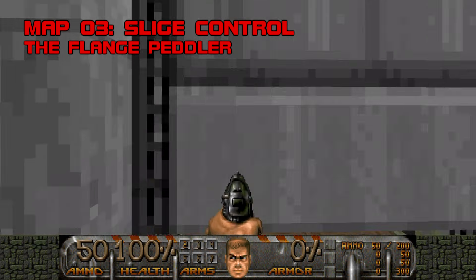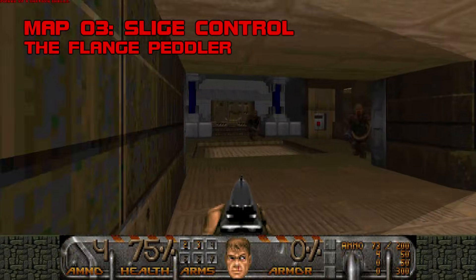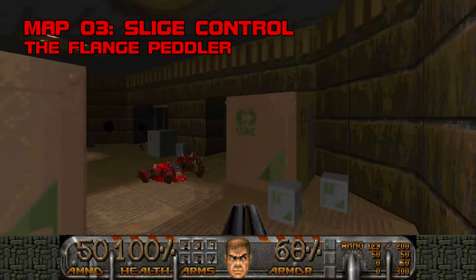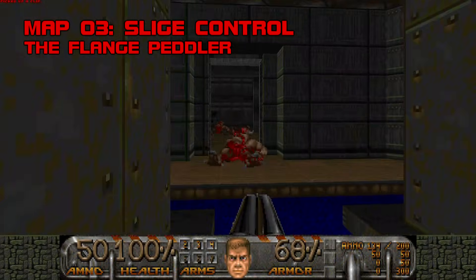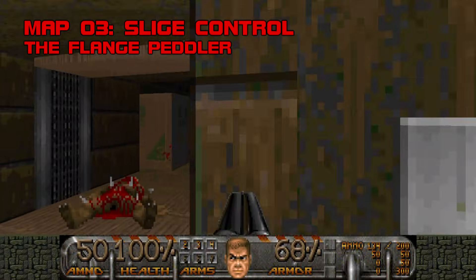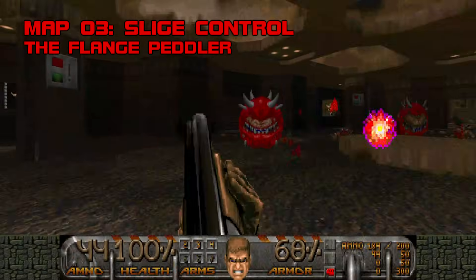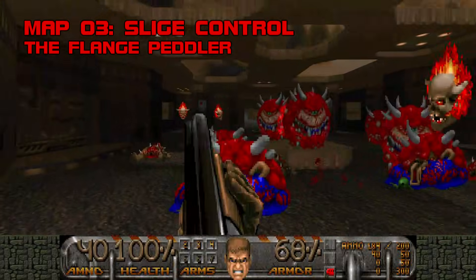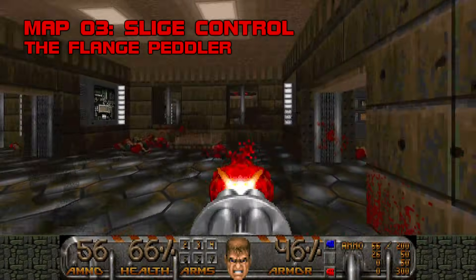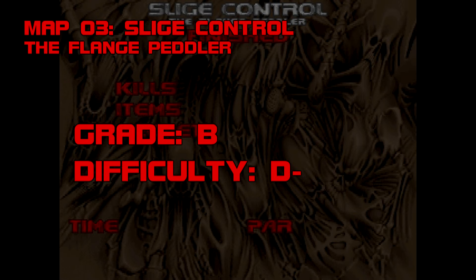Map 3: Slige Control. The first of three maps by the Flange Peddler, Slige Control is nothing special in terms of challenge, but pays careful attention to lighting and architecture — lots of beveled corners, borders, trims, and carefully drawn shading. Funny thing is, the Flange Peddler didn't actually design this map, strictly speaking. Slige is an early 2000s program that could randomly generate Doom maps. This map was born from a contest where participants were given Slige maps and charged with making them look like their own work without changing the original layouts. It's a testament to Flange Peddler's eye for detail that I had no idea this map was made by a computer, though in hindsight, its pervading symmetry is a little suspicious. Grade B, difficulty D-.